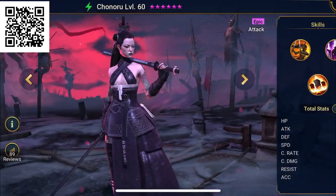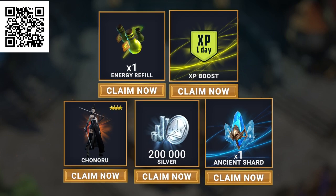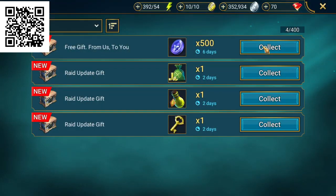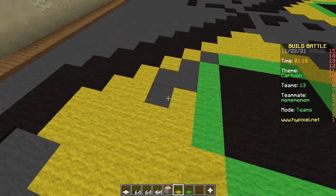New users will get the epic hero called Chonoru, 200k silver, an XP boost, an energy refill, and an ancient shard. As soon as you get in game, you will find your rewards in your inbox for the next 30 days only, so you better get started soon. Click the link in the description or scan the QR code and we'll see you in the game.